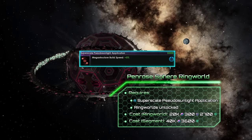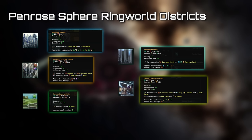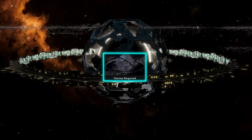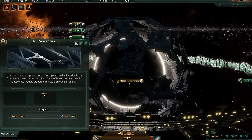After researching the required technology which requires ringworlds, the ring has two size 30 segments, with each one costing 40k alloys. Each segment has five district types: one for housing, industry, food, commerce, and research. There's also the Penrose Ringworld origin, which puts your species on a ringworld around a relic Penrose Sphere, which can be restored if you have the stabilization tech.